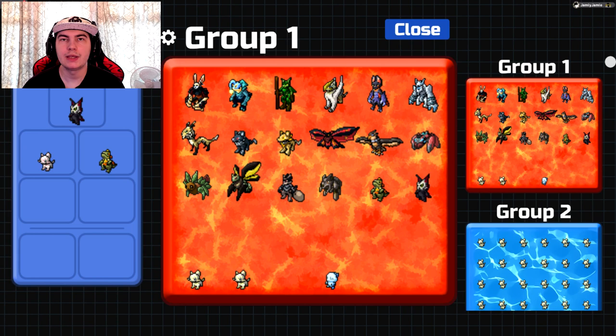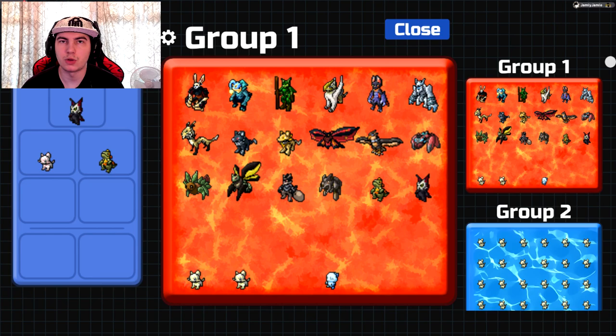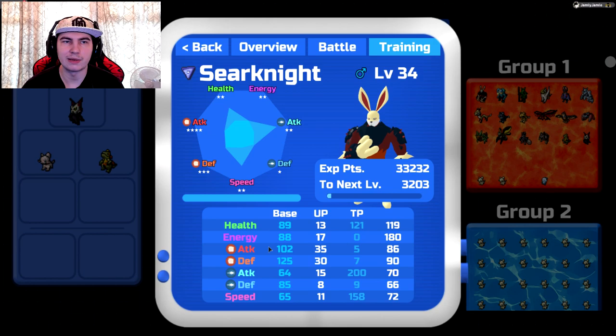Really quickly, if you want the basics without watching the entire video: most of the time, the best two stats on your Lumion — for example, C Knight has attack and defense — those are the stats you want to TP train it in. It doesn't work every single time though, and C Knight is actually a pretty good example of that.